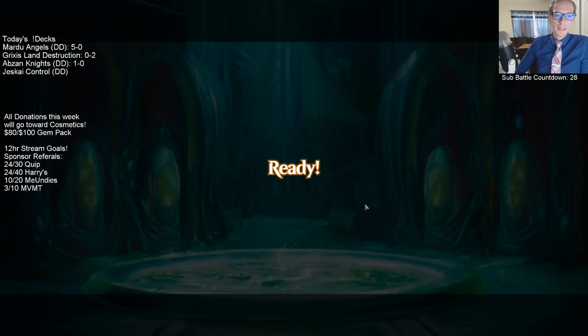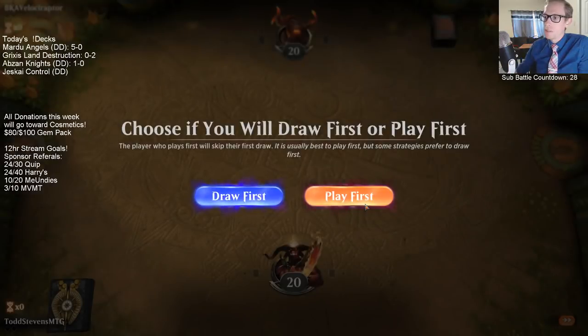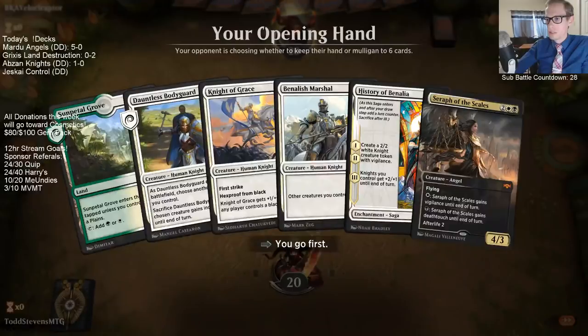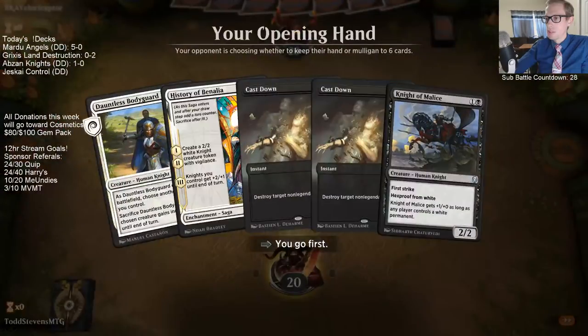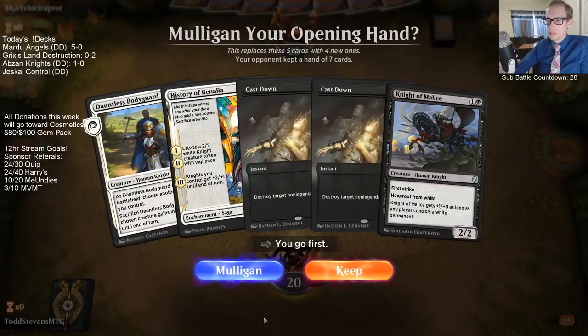Our deck does a pretty good job yeah fighting against Esper. The Mulligan was the seven minus three cards - instead of having six lands in a Valiant Knight we just took three of the lands and shuffled them back in. I really think that the new Mulligan rule honestly is probably really good for Standard. I'm more concerned about it for other formats, but less chance of these kind of games happening. No land again - dang.